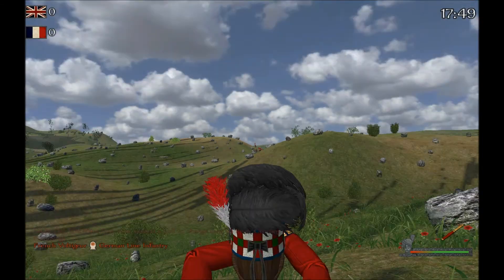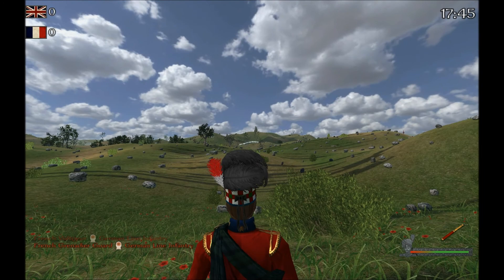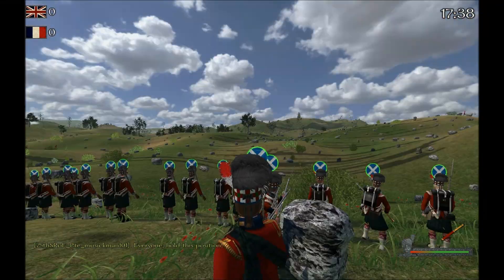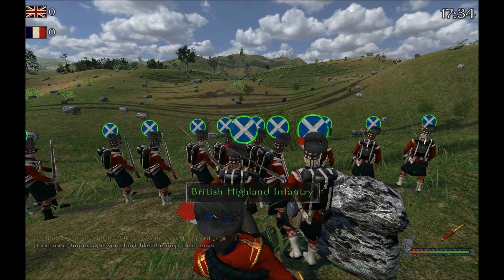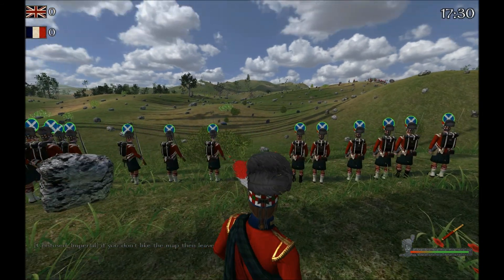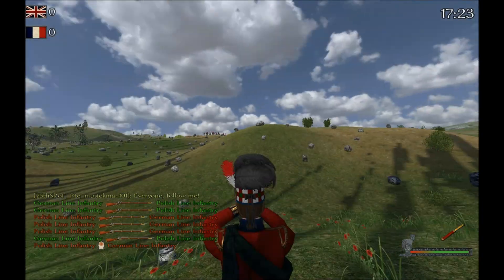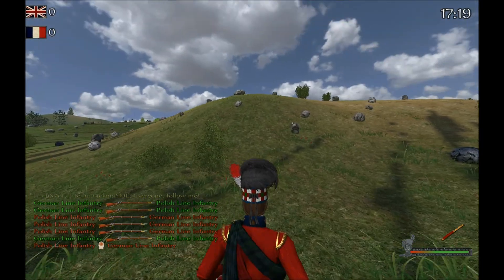We got some friendlies hiding behind this hill — might be a good idea if I hold up right here. Hold this position! Let me get out of the way. Oh, you're stuck on the rock — seriously, get out of there. I hear artillery. Company, on me! I'm going to go in behind this line infantry and take this other hill. We'll be able to put some more pressure on them.